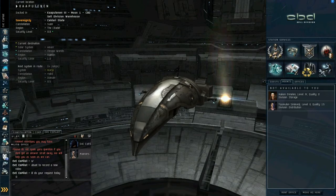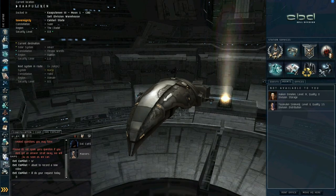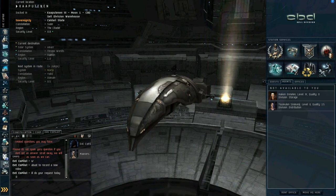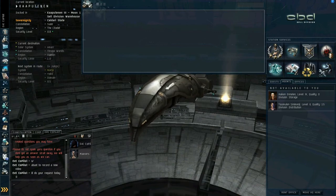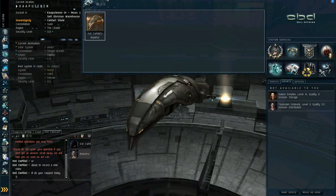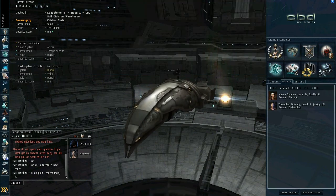Help menu — pretty self-explanatory, press it for help. Ships and items are specific to the station — when you undock they disappear. It shows you the ships you have available and the items you have in the station. And then of course you've got the undock button.